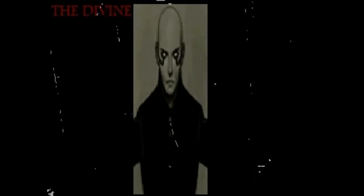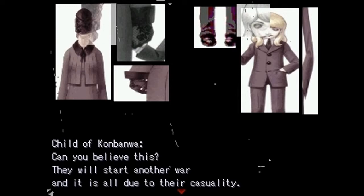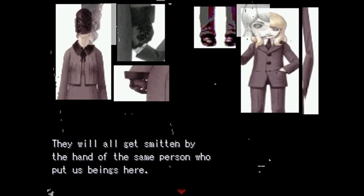Play. The divine. The answer. The red. Sinner. Asylum of Pleasure and Pain — we get it. That's definitely a Persona rip. Konban moi — like, good evening in Japanese. So, child of good evening. Can you believe this? They will start our war, and it is all due to their casualty. They will all get smited by the hand of the same person who put us beings here.